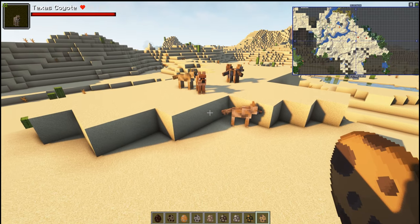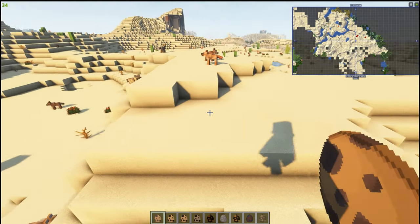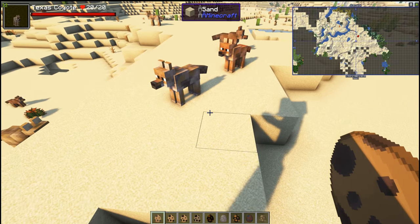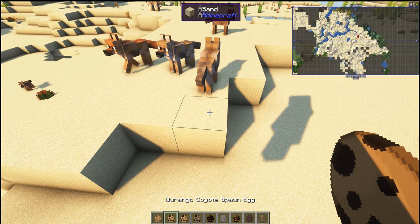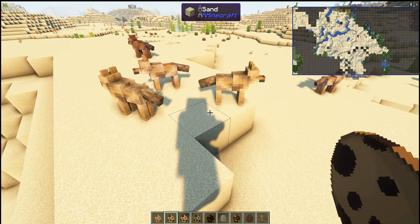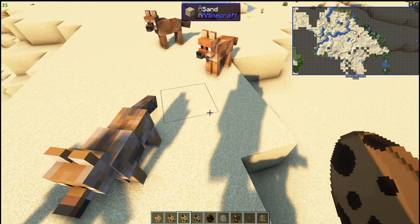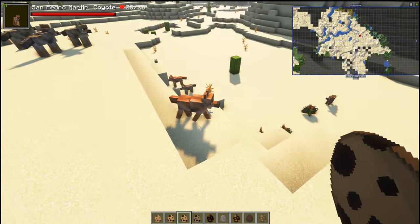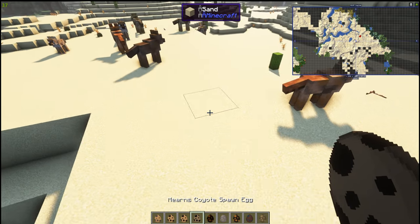They just bring the world alive. There's the Texas coyote — bringing them close together you can see they're definitely different shades. There's the Durango, which is more of a wolf color, and the Pedro Martinez — a really proper red one. Beautiful! And also Moon's coyote.